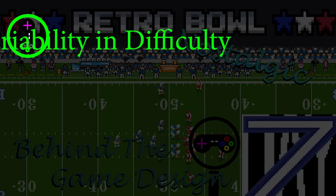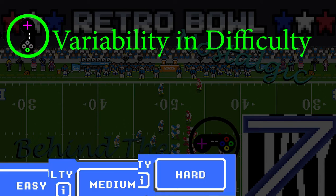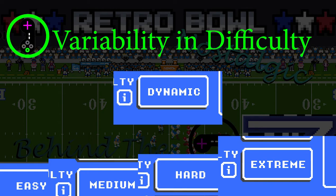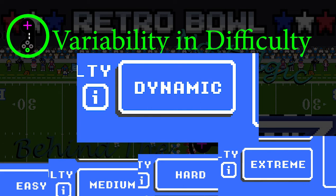Third: Variability and difficulty. One of the most user-friendly features is allowing players to choose what difficulty they play on. Retro Bowl has easy, medium, hard, extreme, and dynamic difficulty. Dynamic is the most important of the five because it changes the difficulty of the game depending on how you are doing.